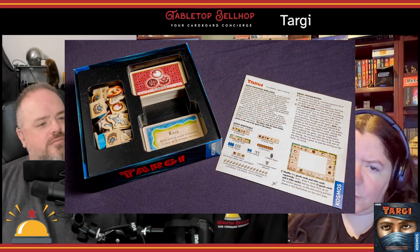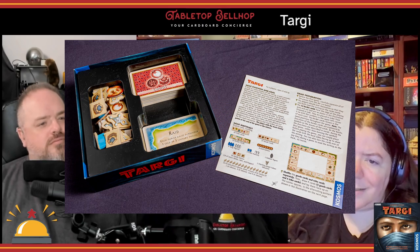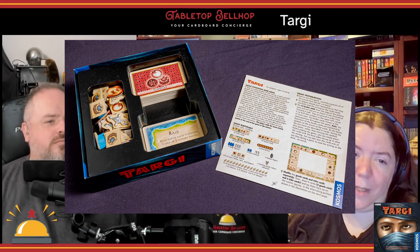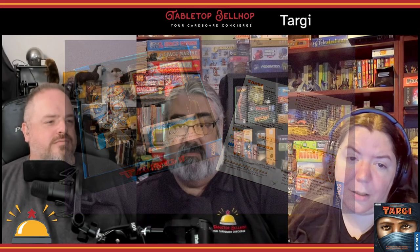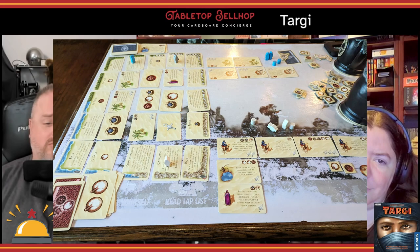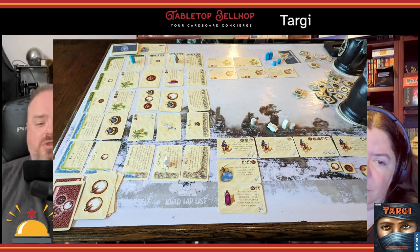Targi comes in the standard-sized Cosmos two-player game box, and it has a generic plastic box insert that works okay for sorting everything. We highly recommend using baggies if you aren't going to keep this game flat. The card quality is good, the workers are wood in clearly differentiated colors, and the resources are well-cut cardboard. Everything's nice quality. The rulebook is clear and easy to reference. We don't have any complaints component-wise, but be aware that the entire thing can take up quite a bit of room, which sadly makes it so Targi doesn't work on smaller coffee shop or pub tables.